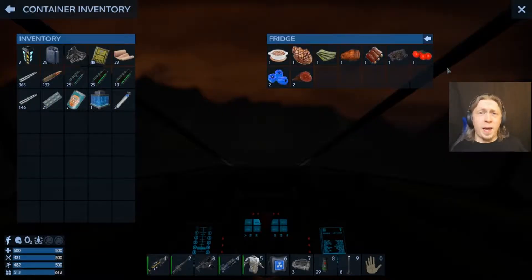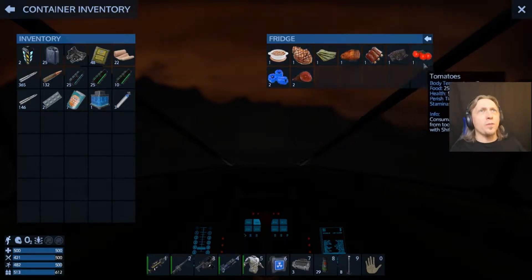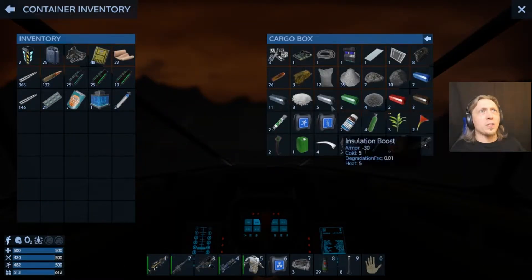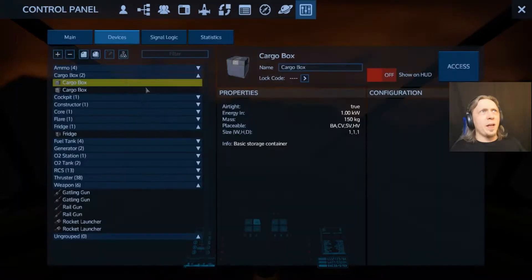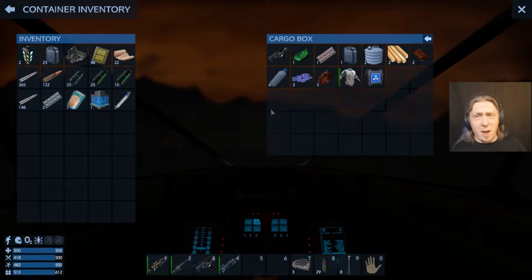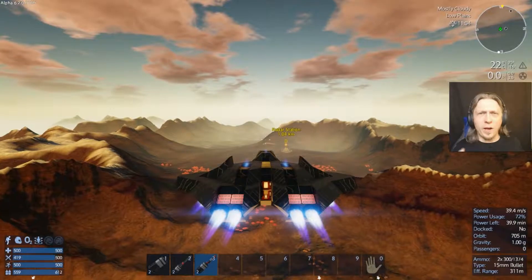I've cleared everything I can from this location without taking it over and replacing the core. You can see all the food stuff I got — the first cargo box full of supplies, and then a second cargo box with everything else. Plus I still have this medium armor and radiation boost I forgot to take out. I got a ton of stuff from here. I'm going to run back to the capital vessel, drop it off, and then go find something else to look at and try to pick a fight with some drones.